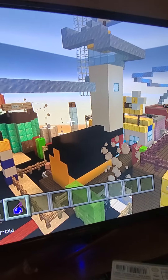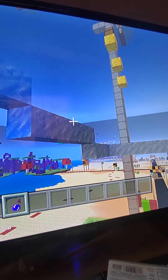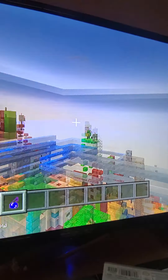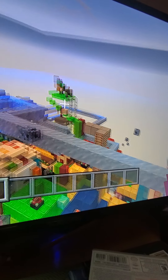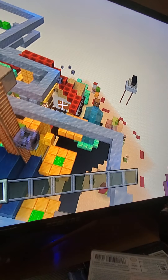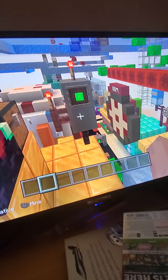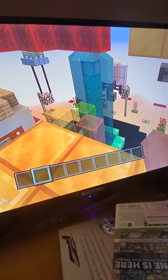I know, it kind of looks like a mess. Oh yeah, here it is. Pretty cool, right? And that ice thing right there is where you slide around. I wonder where the starting point is, because the ice is supposed to be a slide. Gotta find out where the starting point is. Yeah, it's right here. A robot! I know, the robots kind of look weird, though. That's how I designed them my way.